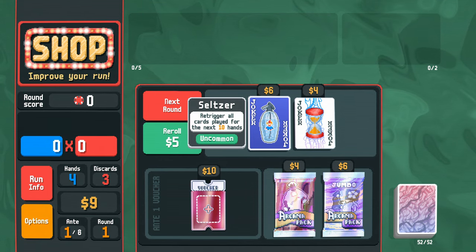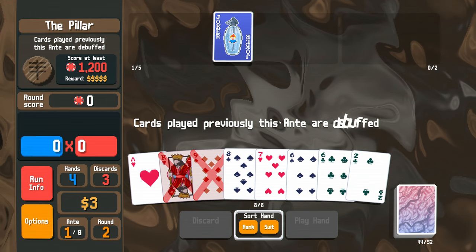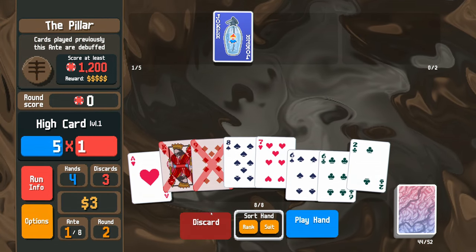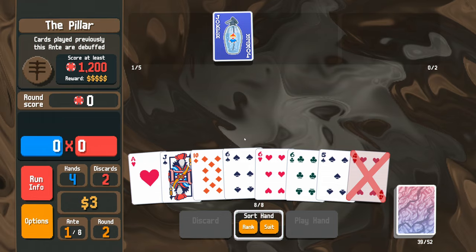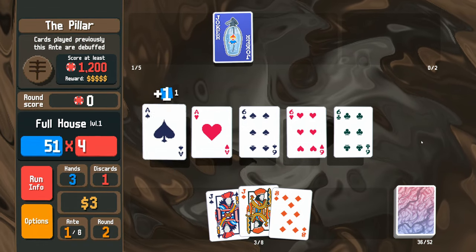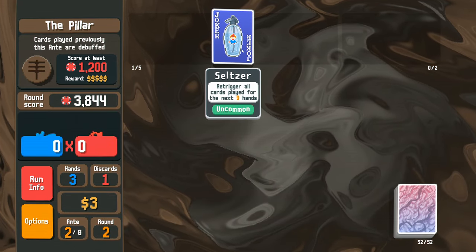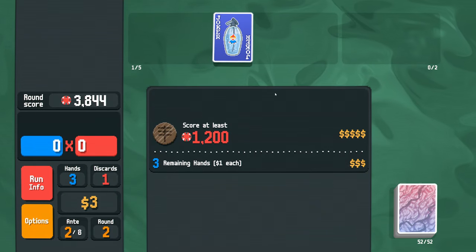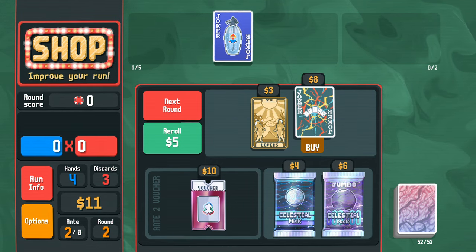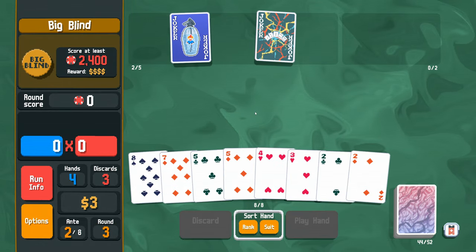Re-trigger all cards played for the next 10 hands — I'm not going to not take it. Even if it just means we get a bunch of extra chips for some hands here. Show me aces and sixes. There's the six, there's the aces. So on plasma deck, this is actually really good — it's just loads of extra chip value. But tripling for straights — straights could be hard to make, but if we can do it, more power to us.